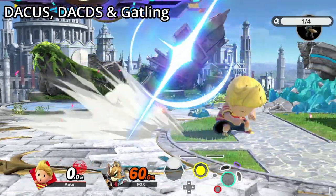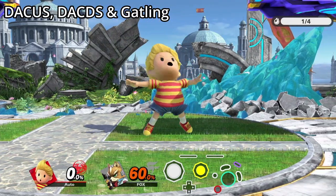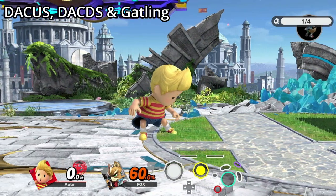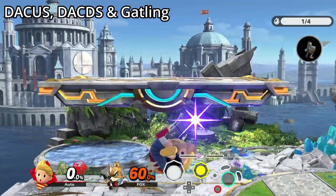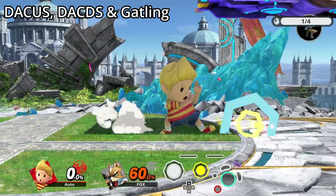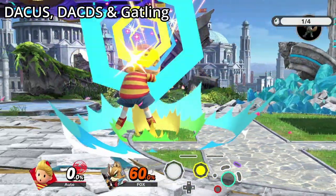The smash attack can be performed in multiple ways. HDR will cancel your dash attack as long as you input up or down smash, up or down tilt, and up or down plus the grab button within the time window. The recommended method is using the grab button or assigning an attack button to one of the shoulder buttons so that you can use the C stick to start your dash attack.